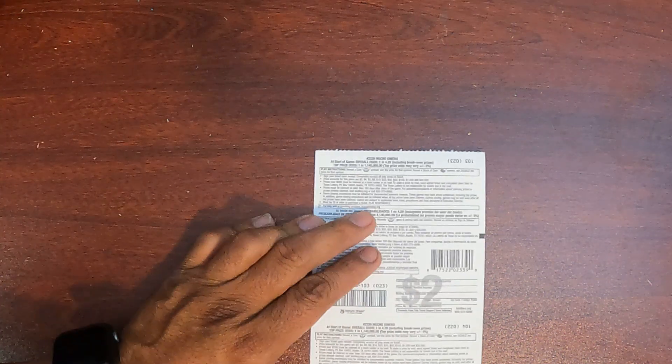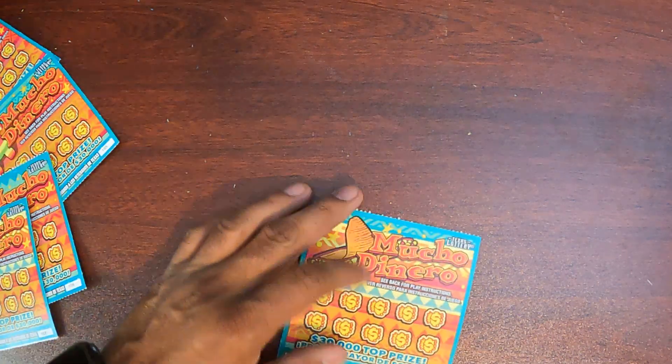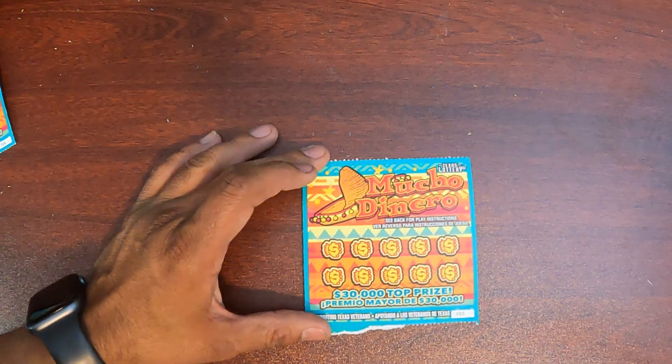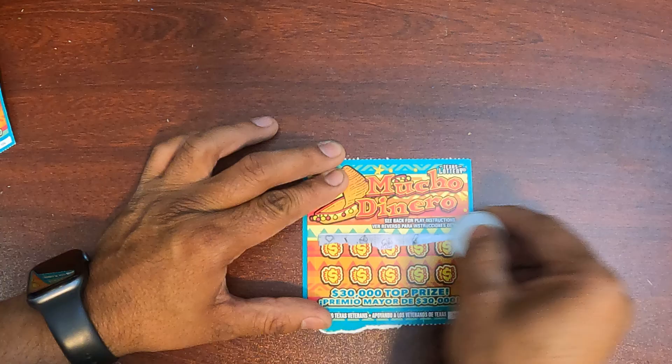Starting with Mucho Dinero. We need to find a coin symbol or the stack of cash symbol — we double the prize when we find that stack symbol. Let's cut this real quick. Alright, ticket 103. I'm going to find the coin symbol or the stack of cash symbol.